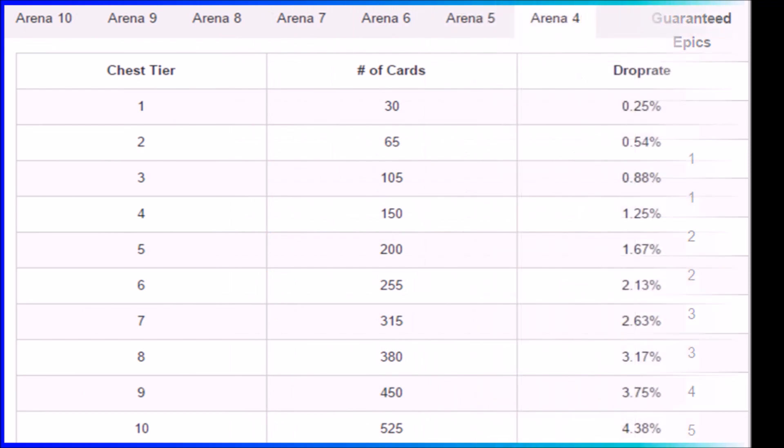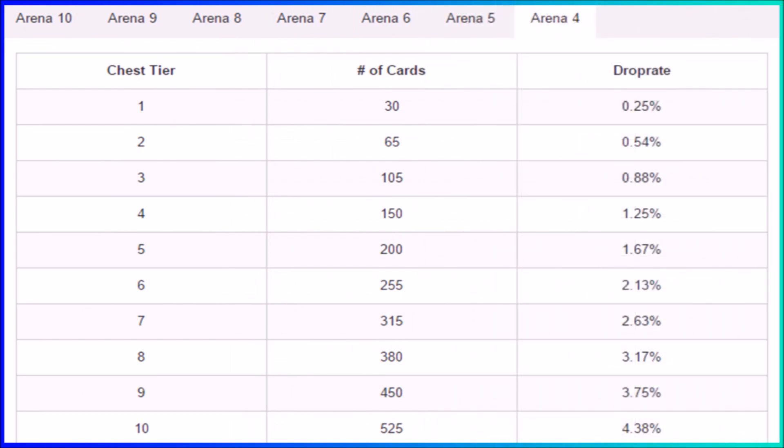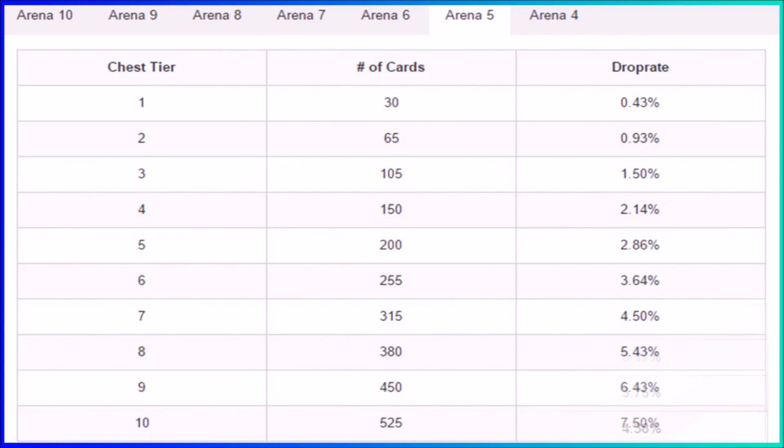Now the most popular question: what is the percentage chance of getting a legendary in the clan chest? In arena 4, the tier 10 clan chest has 525 cards, and the legendary drop rate is 4.38%. In arena 5, the tier 10 clan chest also gives 525 cards with a legendary drop rate of 7.50%.